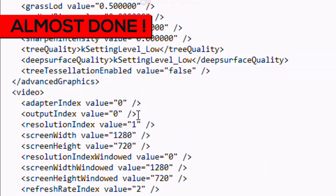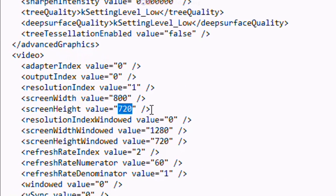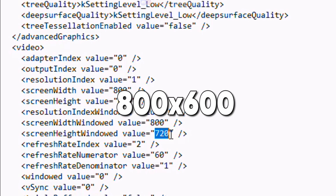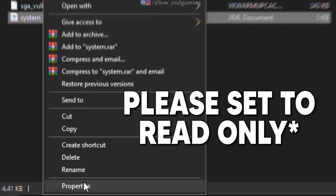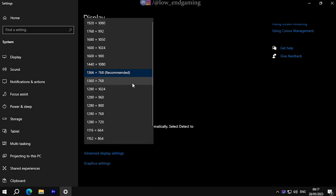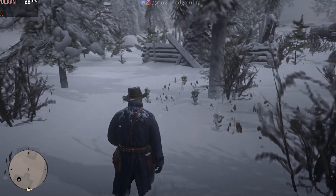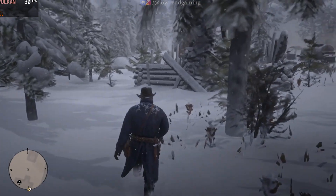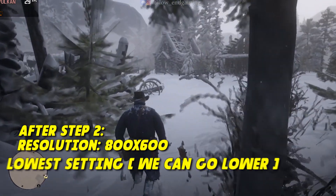When you reach Advanced Graphics, switch the resolution from 1280x720 to 800x600. Save the file and make sure to set it as read-only. Before launching the game, open your display settings and set the resolution to 800x600. Now open the game and it will run at a lower resolution with the lowest settings.